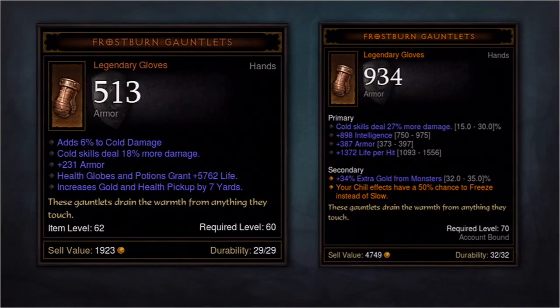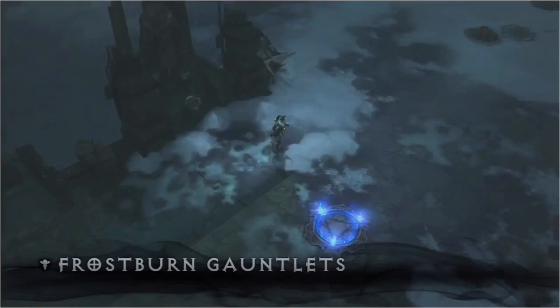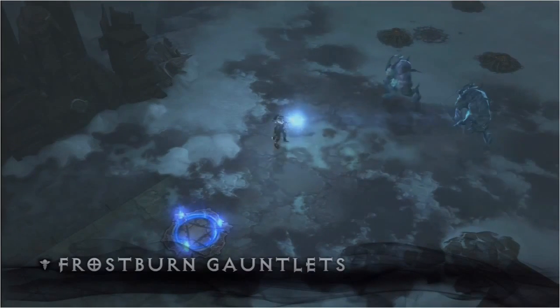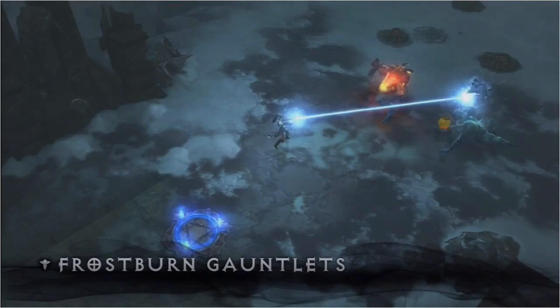These are the Frostburn Gauntlets. On the left is an example that's currently in the live game, and on the right is an example from Reaper of Souls. This first point drops at a wizard using Ray of Frost. Ray of Frost normally just chills and slows the enemies, but because she's wearing this item, she can freeze them in their tracks.